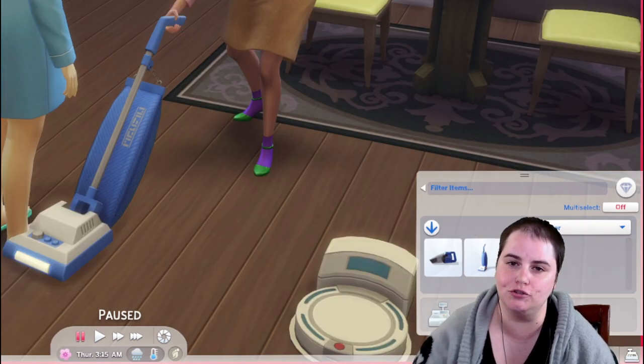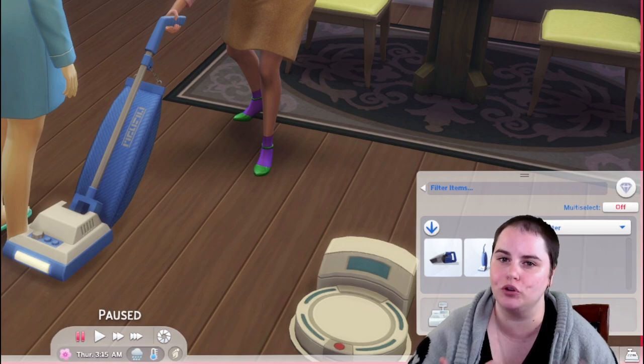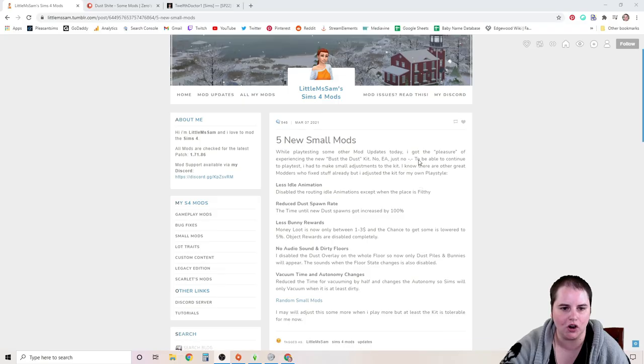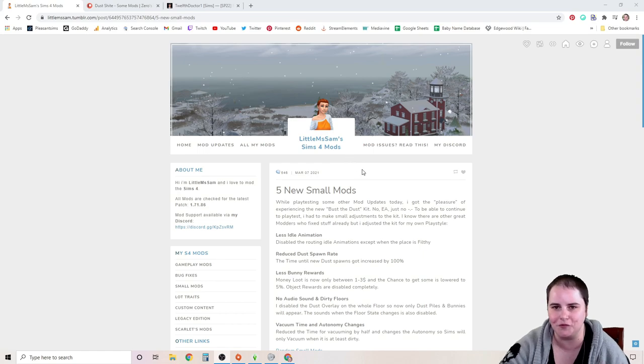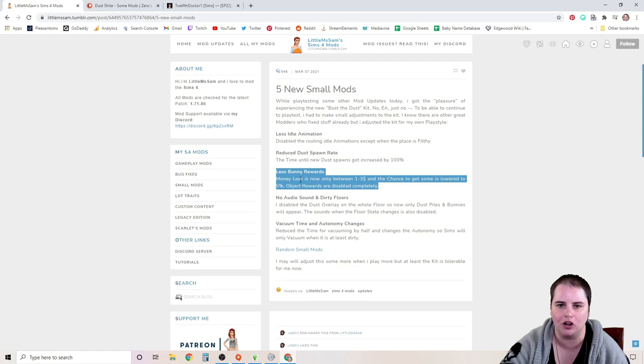Fortunately, if you really want vacuums in your game, there are some mods that have already been created to improve this kit. First of all, Little Miss Sam — one of the best Sims 4 modders out there — has created a reduced dust spawn rate. The time until new dust spawns got increased by 100%. Less bunny rewards: money loot is now only between one and three simoleons and the chance to get some is lowered to 5%. Object rewards are disabled completely. So this is going to stop that constant rain of cash into your Sims' bank account.